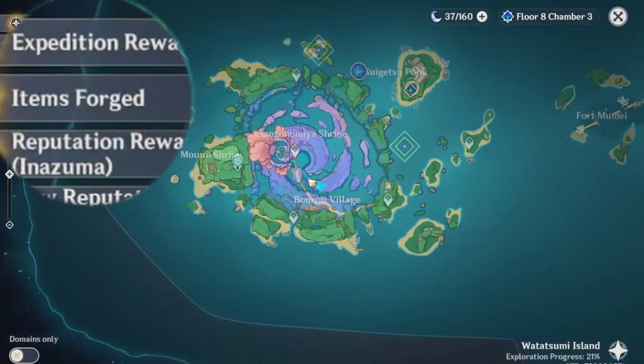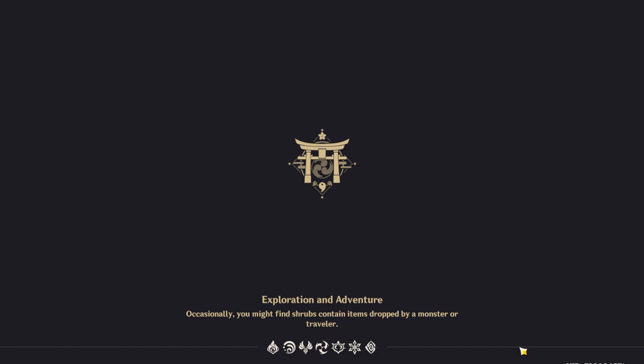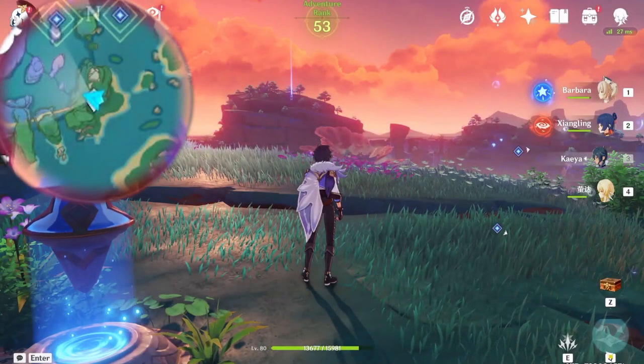After the dialogue, our mission is to collect more key sigils and unlock the mechanism that allows us to enter Enkanomiya.